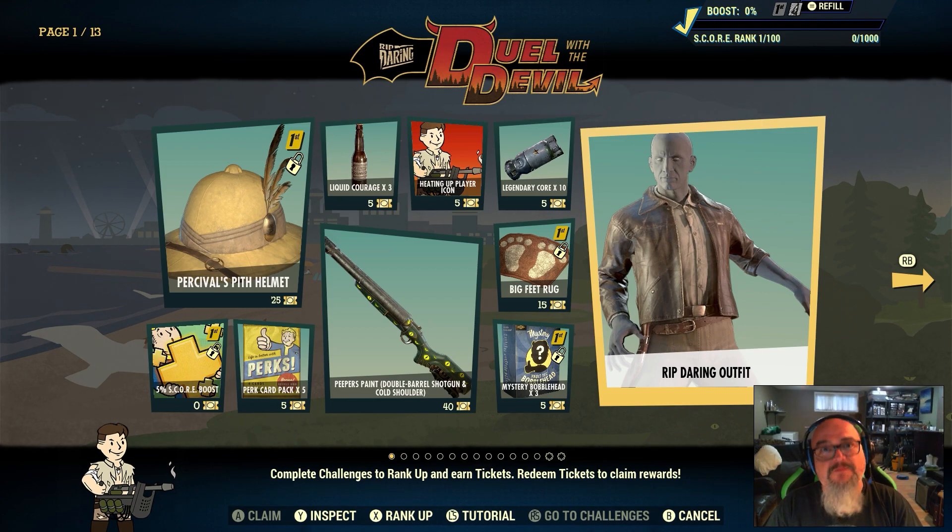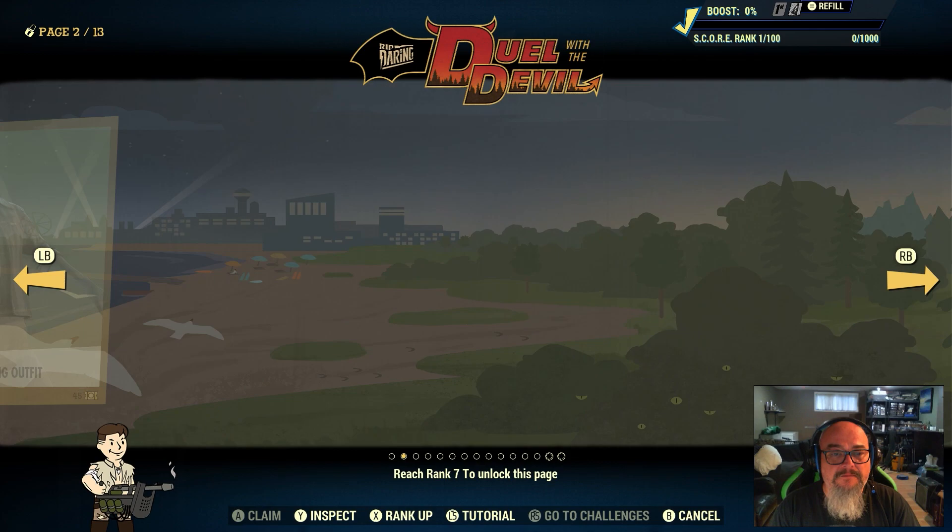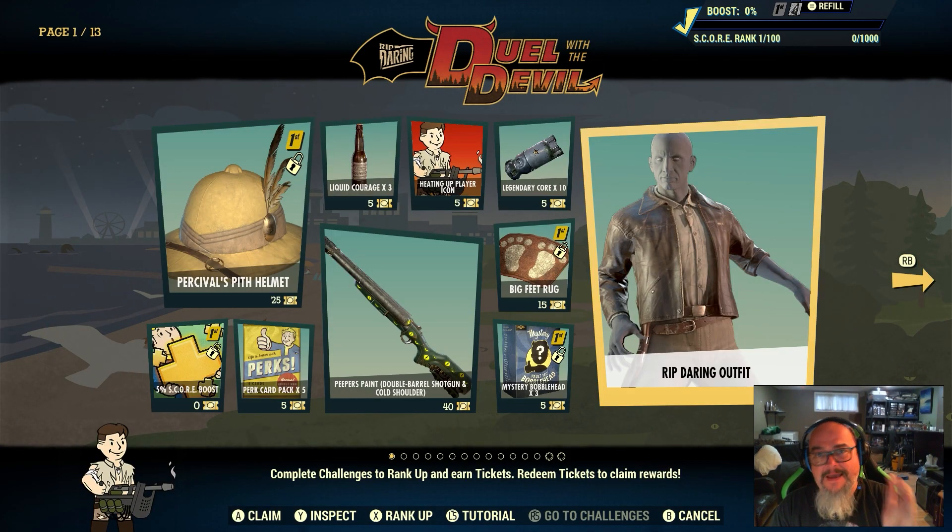You use tickets to claim rewards. So unlike the map that we used to follow, we're going to be using this new system instead. I was worried this might replace the atom shop, but it has nothing to do with the atom shop — that's totally separate. This is basically removing the old game map and setting up a new type of UI and strategy.